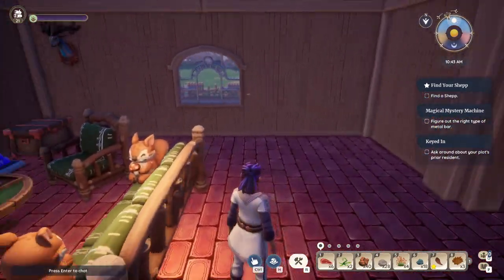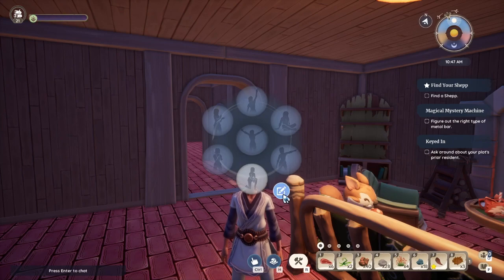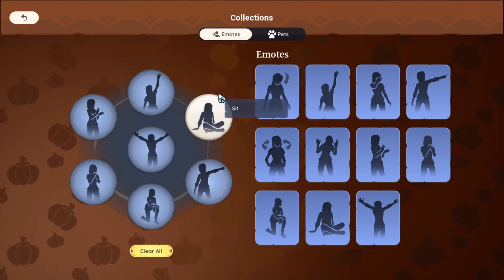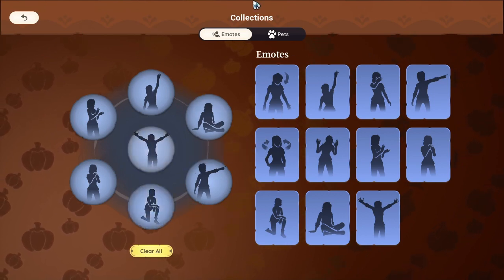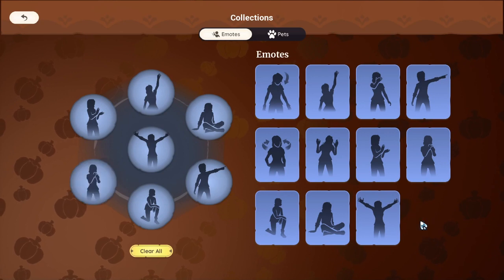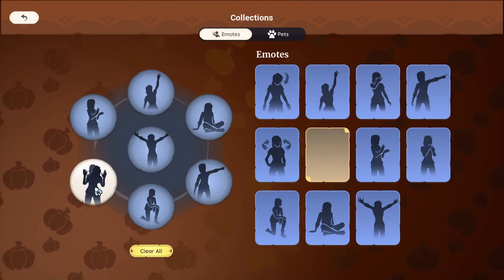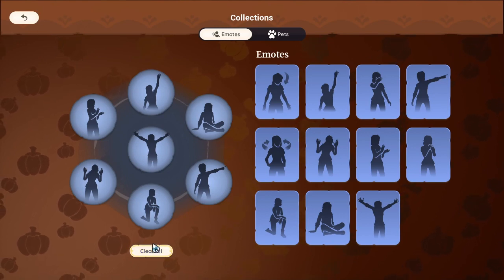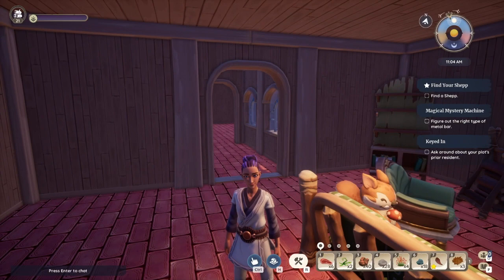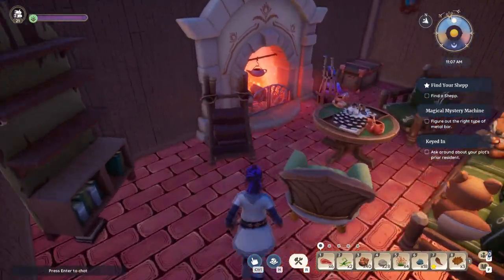One other thing you can customize is your emotes — that's when you press T and then click the little pen icon. Compared to last time, we now have two new emotes: sit and kneel down. To change the emotes you simply drag and drop. Let's say I wanted to remove 'thank you' and replace it with 'laugh' — I'll simply drag and drop the new one over the old one. Don't accidentally click 'clear' because it will clear everything; press Escape instead. Now when I press T I see the new emote.